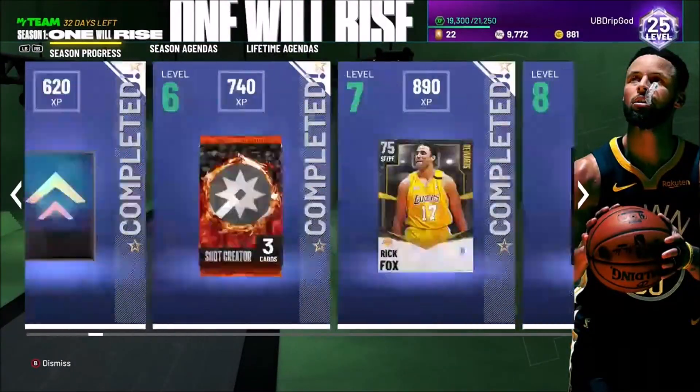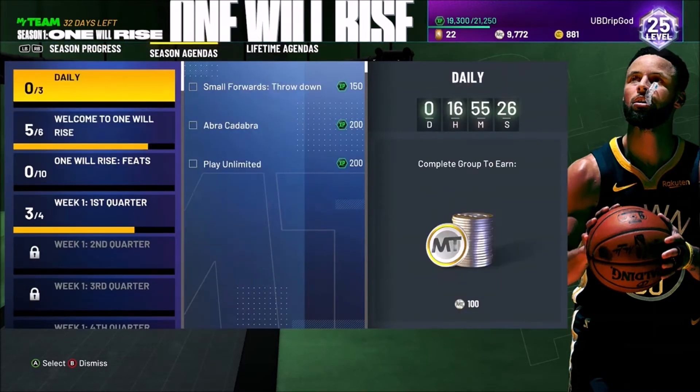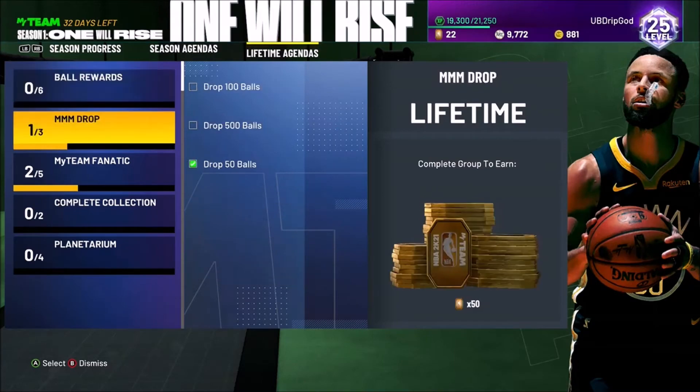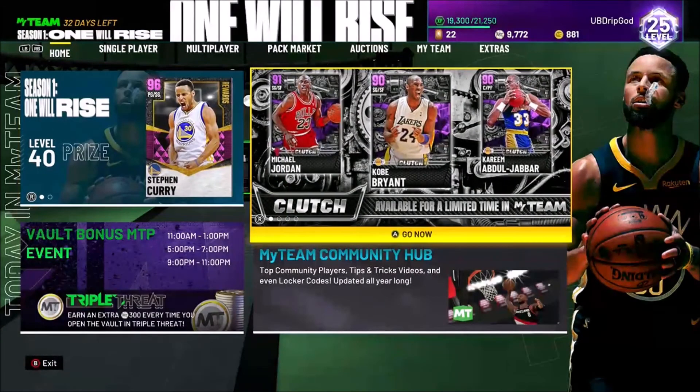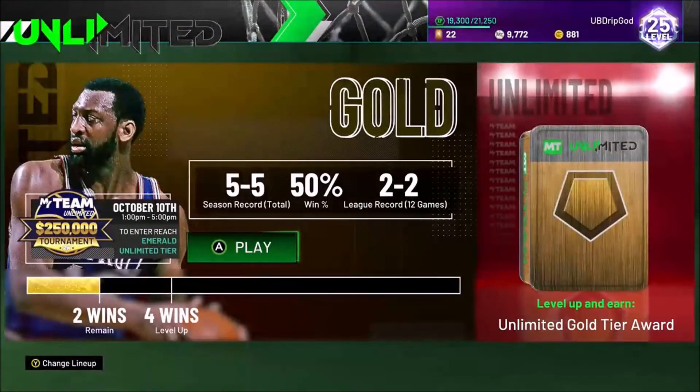I got Bob Lanier from Level 22 — when you hit Level 22 you get access to a board where you get to pick from a bunch of cards. You have to get to the highest board and then pick one out of 81 cards. You just have to get lucky. I got lucky — there's no real skill or grind involved, you just have to get lucky.